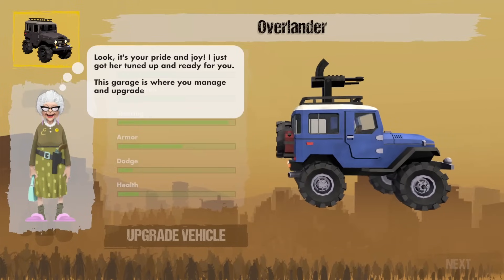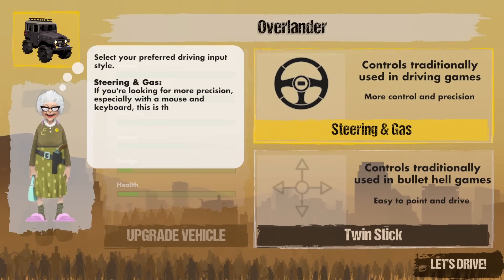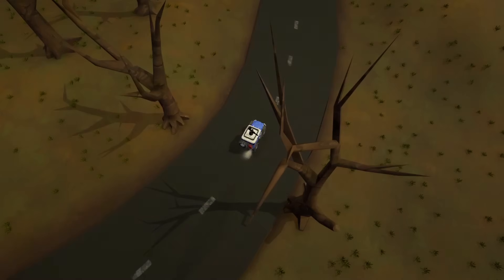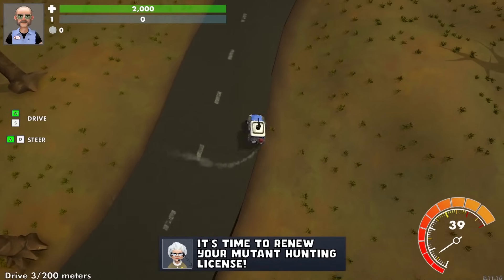Look, it's your pride and joy. Just got her tuned up and ready for you. This grind is where you manage and upgrade your vehicles. Select your preferred driving input style: steering and gas — if you're looking for more precision, especially with a mouse and keyboard, this is the way. Twin stick — keep things simple, just point and drive. I'm using keyboard and mouse, so steering and gas seems to be the way to go. So up goes forward, left turns left, right turns right?